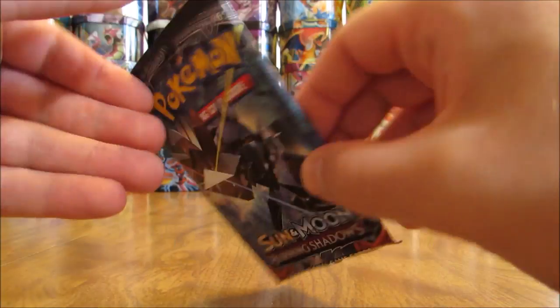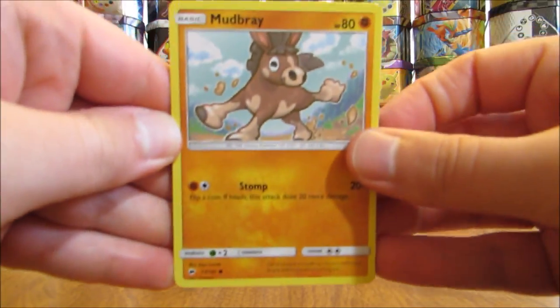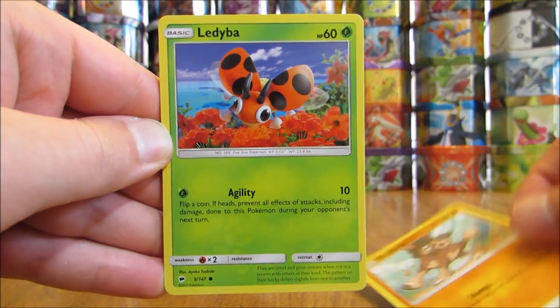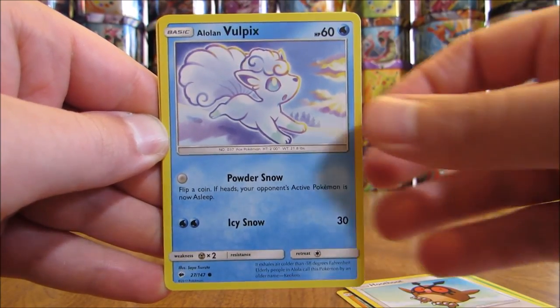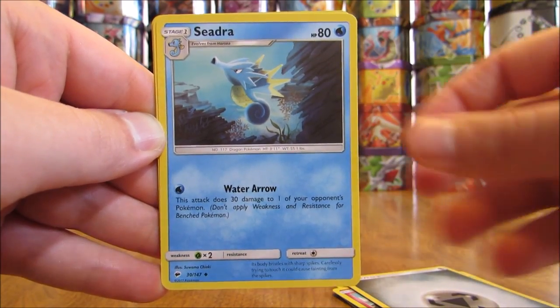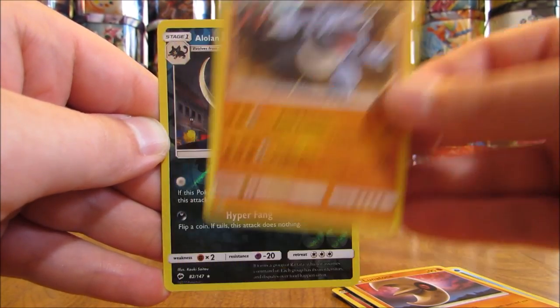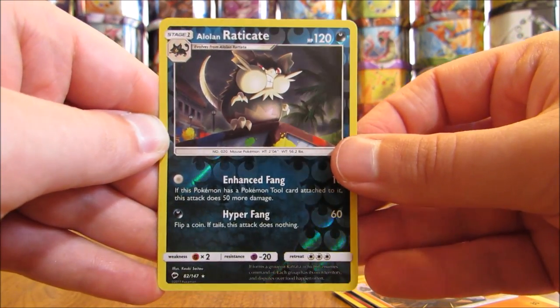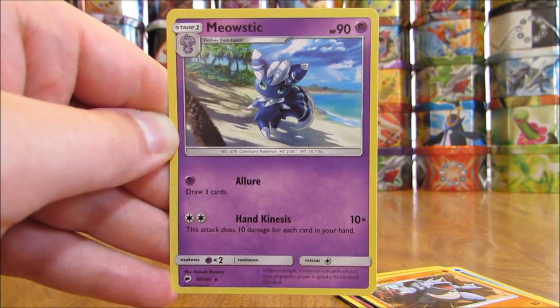Necrozma cover artwork pack. Pack: Mudbray, Ledyba, Hoothoot, Alolan Vulpix, Ralts, Metal Type Energy, Seedra, Lunatone, Rhydon, Reverse Holo of an Alolan Raticate (another Rare Reverse Holo), and the final card is a Meowstic — at least the third Meowstic pull in this opening.